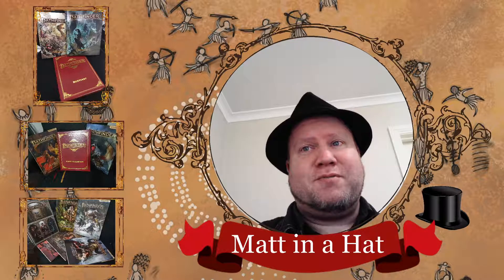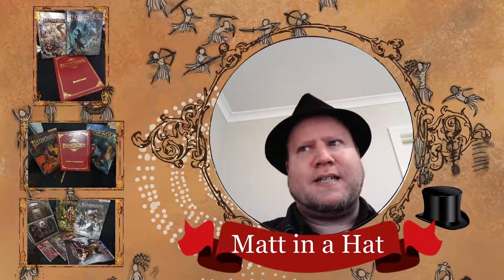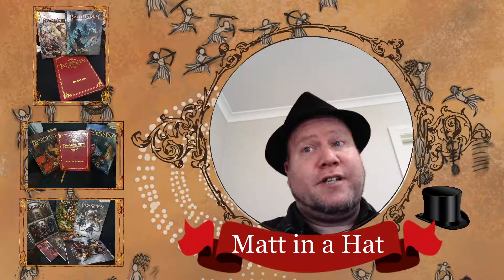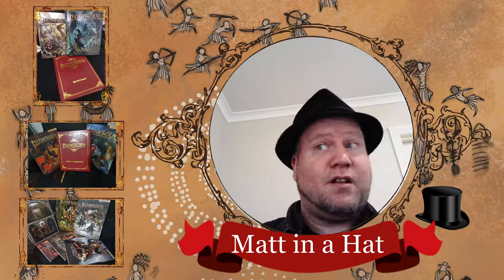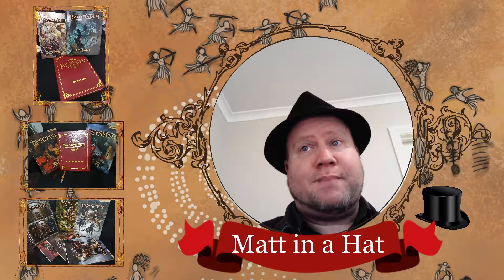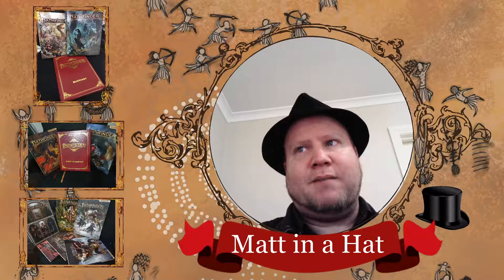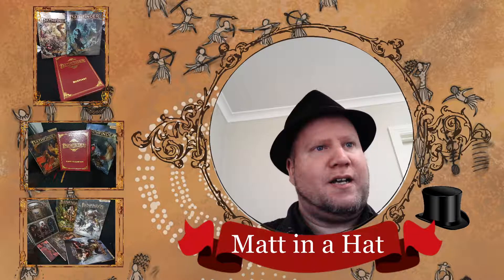Grimples resemble humanoid, mange-ridden opossums, with boar-like tusks that aid them in rooting through garbage heaps for food. They are agile climbers who glide from eave to eave on the loose flaps of skin between their limbs. Savvy gremlin hunters know to look for the skin flakes and fur Grimples shed from their parasite-infested hides.